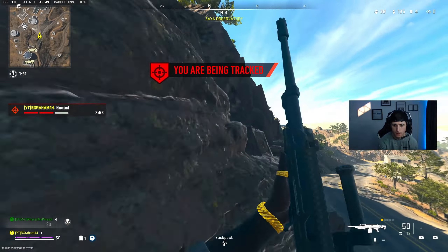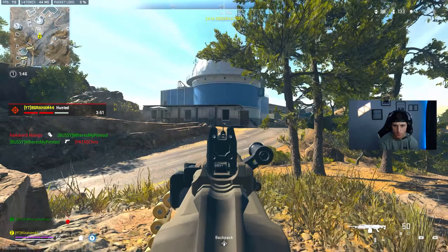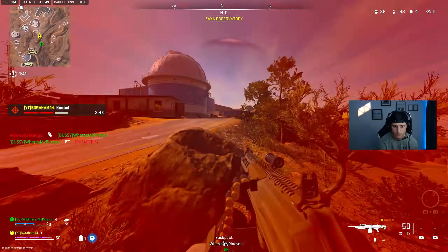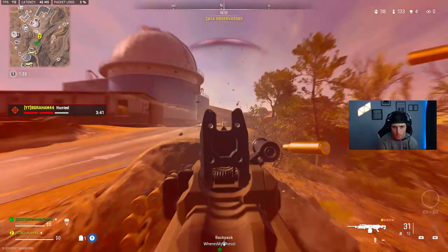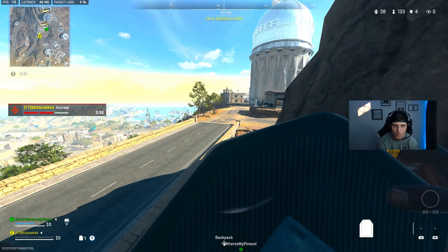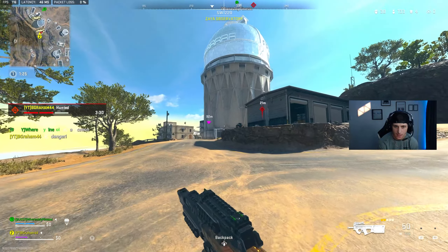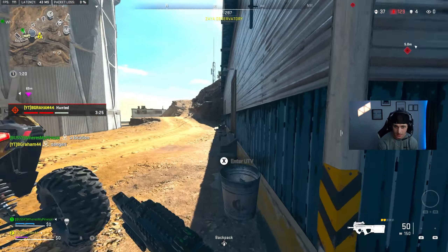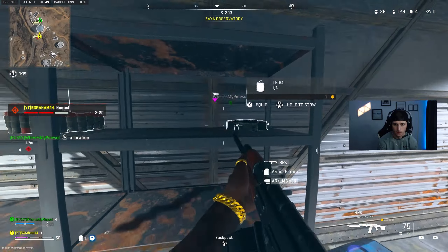I'm gonna scale this mountain. My teammate looks like he lost his 1v1 — nope, he won. Don't land behind me, only land in front of me or over here. There might be a straggler around here — I haven't seen any but they are fighting behind us.